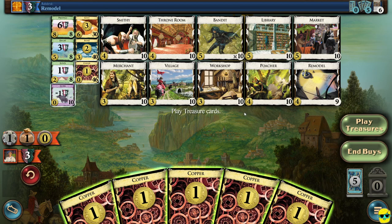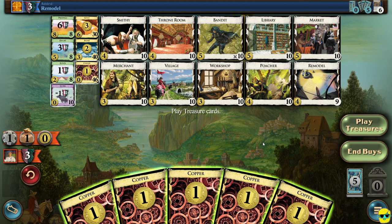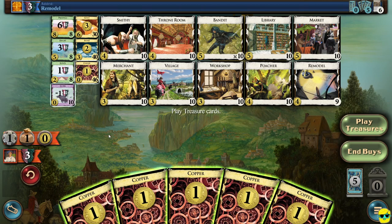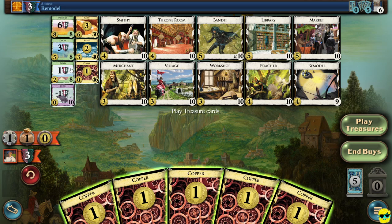They bought a remodel. What does that do? Well, if I right-click on it, you can see this allows them to trash a card from their hand and gain a card costing up to two more than it. Remodel is a cool card in some respects, but the thing that's interesting about buying it early — if you think about your starter deck, I have a copper, but this is only costing zero. So if I remodel this, I get the opportunity to trash it, which is cool. But the problem is what is worth two that I'm going to buy? Nothing, as we just demonstrated. So remodeling all of these coppers doesn't really help us. You could remodel an estate, but you don't get to remodel it up to a duchy because that's a value jump of three. You could remodel it into one of these four-cost cards if you wanted, but it doesn't seem that good to me.